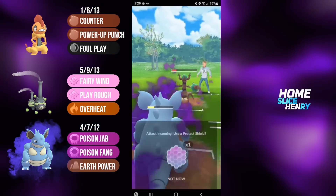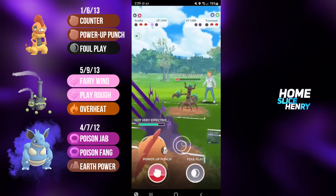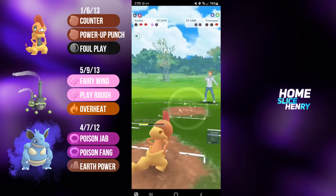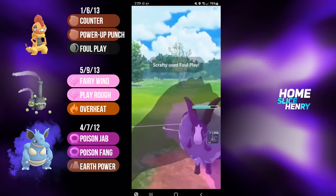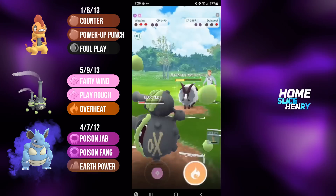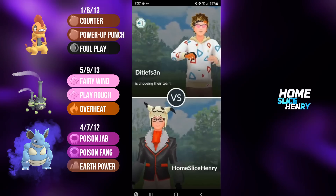Poison Fang does a ton of damage. Trevenant is going to fire off a Seed Bomb — I'm going to let this go, and with the debuff I should just be able to counter down with Scrafty. I don't have to shield, and I can just fully commit to the farm down. I'm going to fire off the Foul Play to stall my Switch Clock, and then it is Overheat time. Foul Play lands. In comes Galarian Weezing. Dubwool is going to fire off a move — I'm committing the shield. I want this Overheat, and I'm able to get there. Galarian Weezing cooks the sheep, and that is a good game.